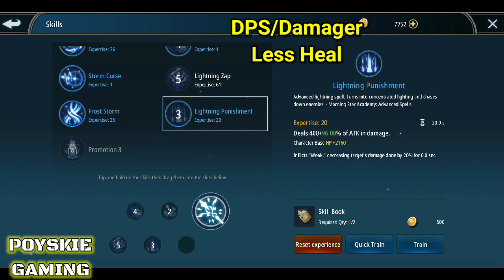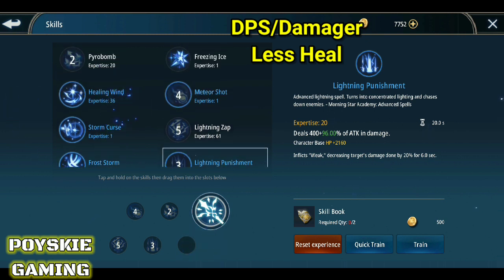May isang slot pa tayo. Dito sa isang slot na to, pwede kayong maglagay ng Healing Wind or Storm Curse — pili na lang kayo sa dalawa. Kasi itong Healing Wind, malaki din yung matutulong yan sa team mo sa guild war.